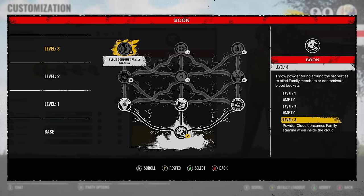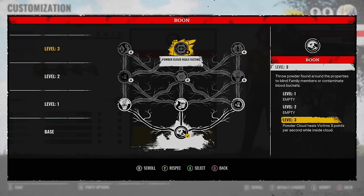You've got the cloud that consumes family stamina once they walk inside the cloud. You've got your powder cloud that heals the victim — so if you throw this down, it kind of acts like an extra dripper in a way. Imagine if you're able to huddle your team together; this also heals you. Think of it like 50% of the effectiveness of extra drip.